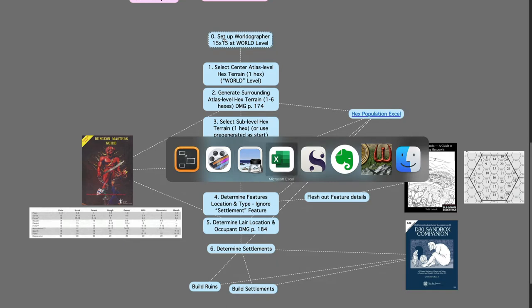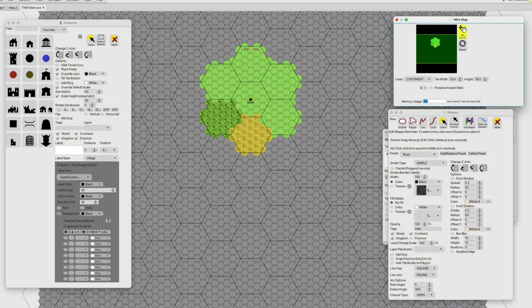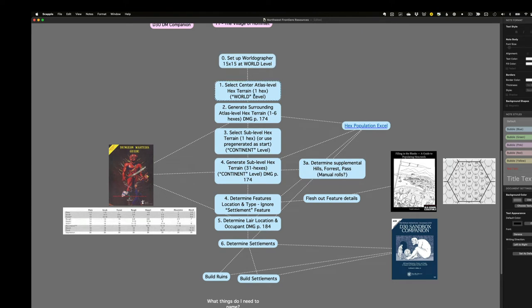If I hop over to the mapmaking program Worldgrapher, you'll see where I'm headed. Ultimately I want to get to a six-hex-level map representing the starting area for the campaign — I'm not going to blow out the whole world map at this point. One of the things that really attracted me to Worldgrapher is the idea of child maps: you can have hexes within hexes within hexes, which was a really important feature.